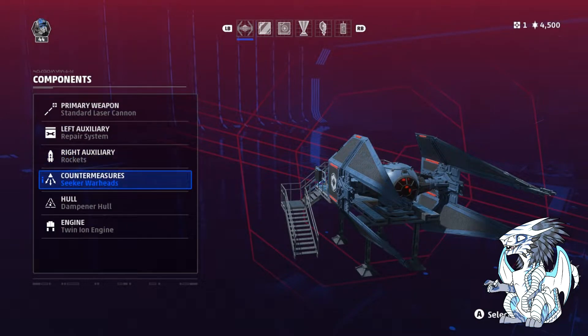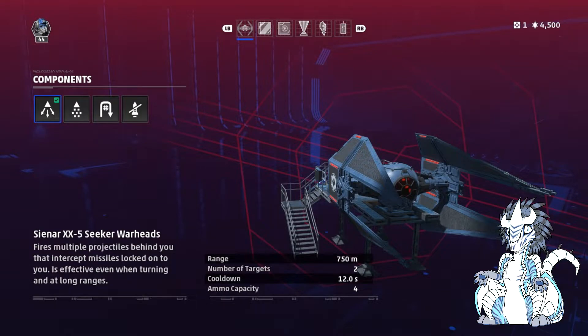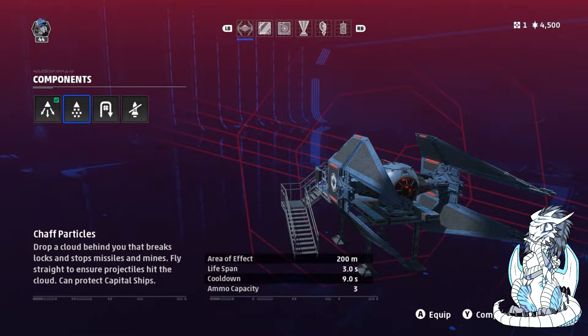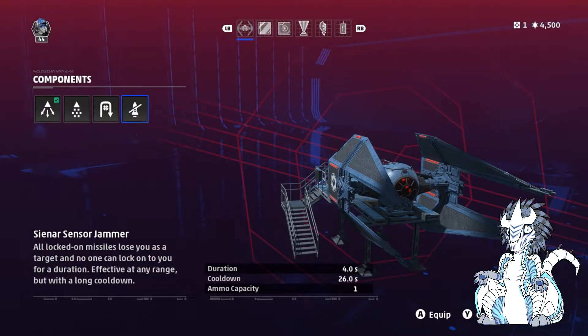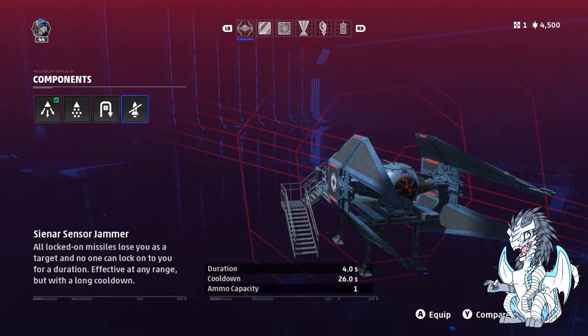Countermeasures should unfortunately be left to seeker warheads. After extensive testing, I haven't really been able to find a use for the chaff particles — some people have had hit or miss results, and there's just not enough charges compared to the seeker warheads. The no-U function would be nice, but you only get two charges and it hasn't popped off a lot. The sensor jammer you're really only going to use in stealth builds, in combination with the jammer and the stealth hull. So stick to seeker warheads — they're the most bang for your buck.